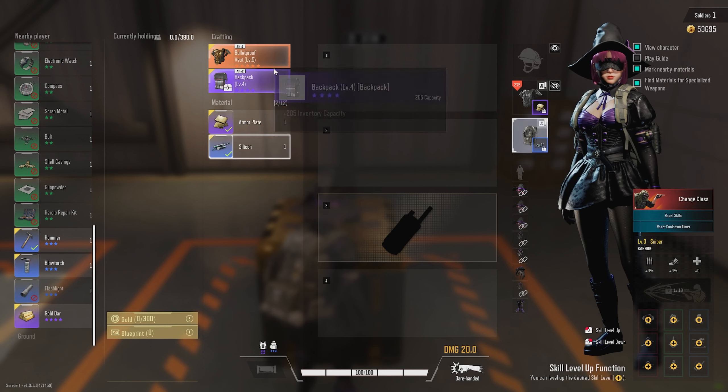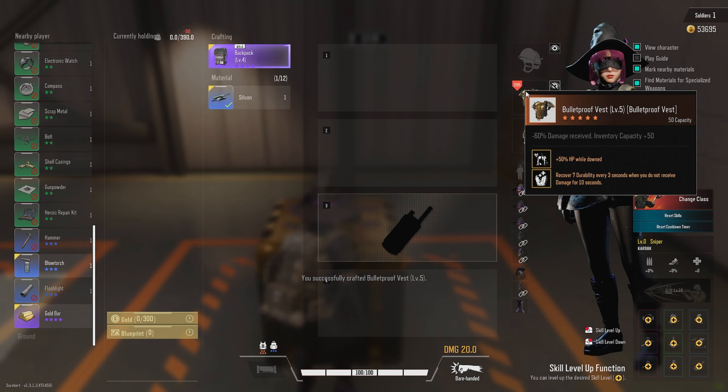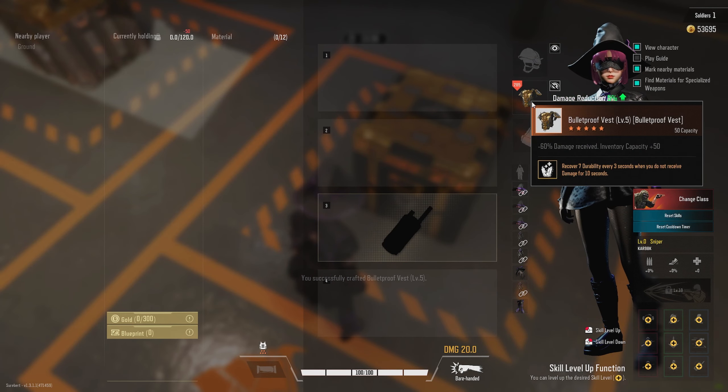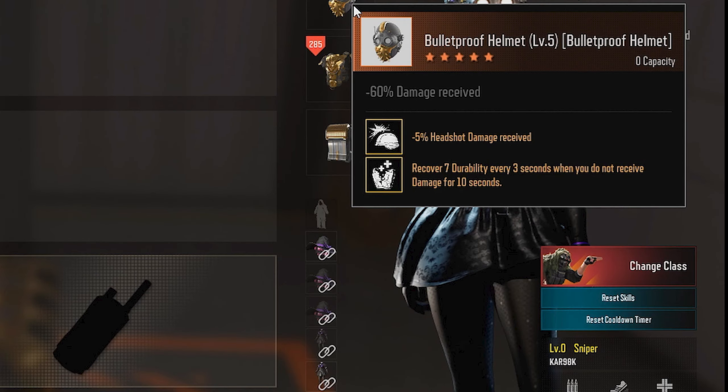Tip number seven is that both rare and heroic armor have a random perk that will give you some sort of defensive bonus. This is only for purple and orange armor, but both crafted and found items will have a perk associated with them. These perks are random and can vary from anything like plus 50 HP while down, take negative 5% explosion damage, or the ability to recover additional armor durability.